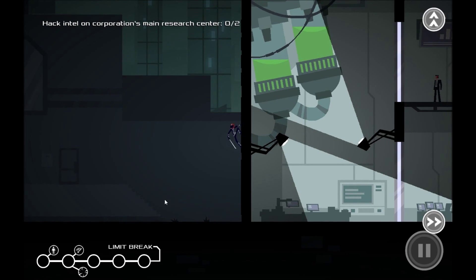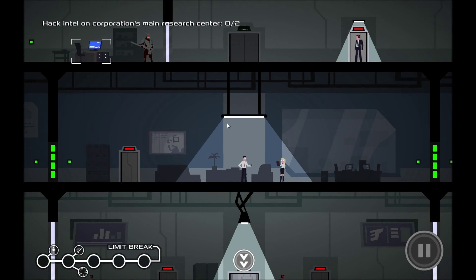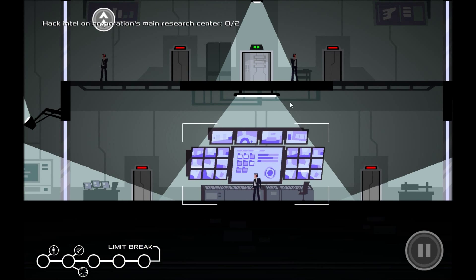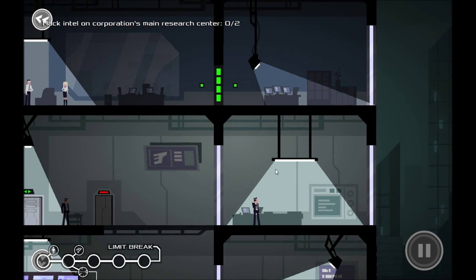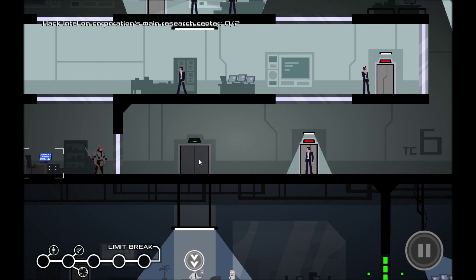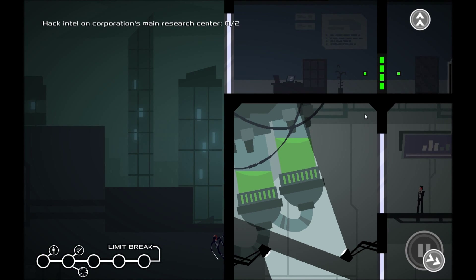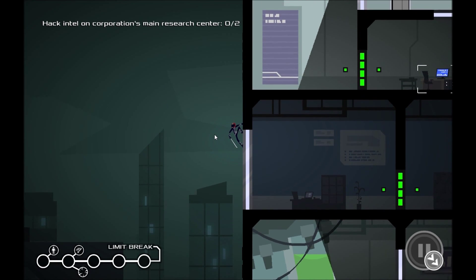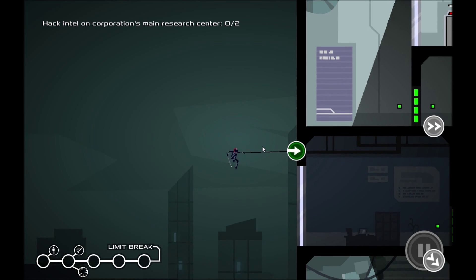Right, here we go. So it looks like we're going to come through this way, get past these civilians, head down into this room of death to take down this computer here, and then head up to this elevator. This level is not the hardest in the world — it looks like quite a hard mission but it actually really isn't.